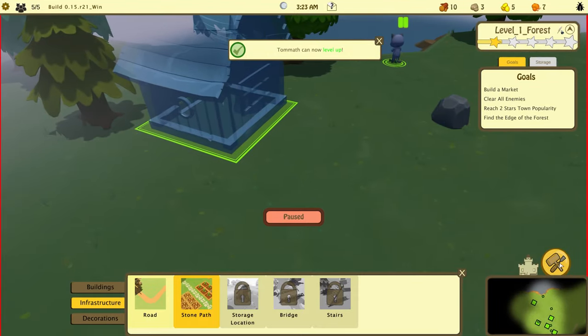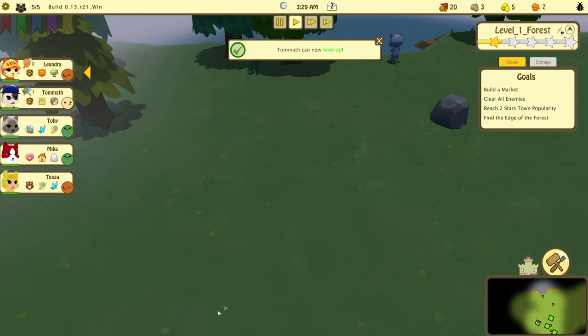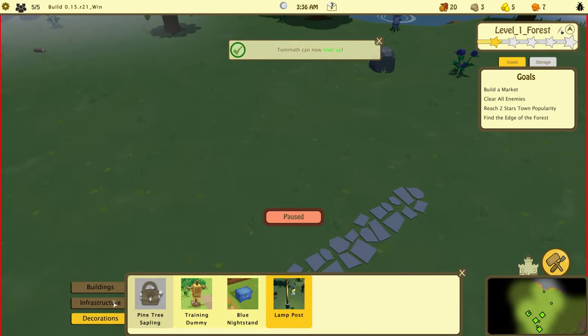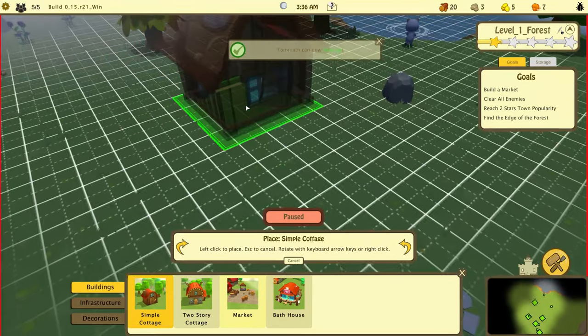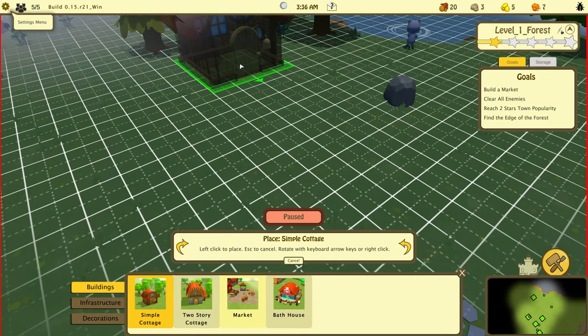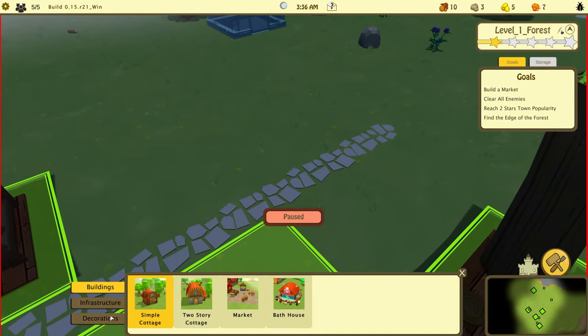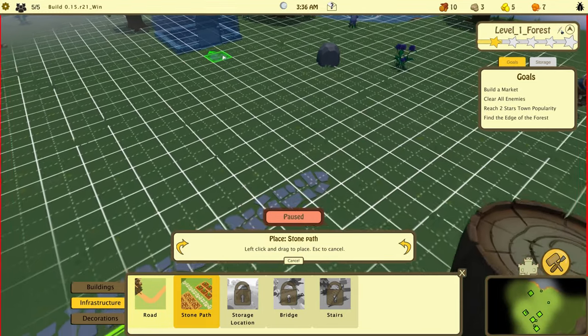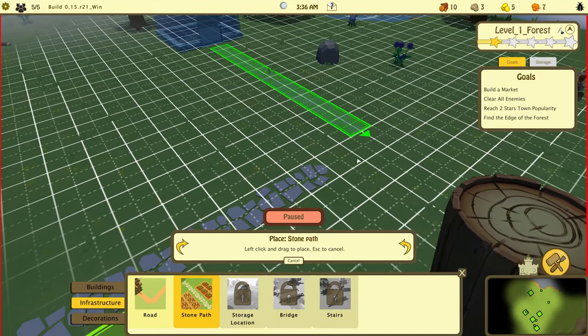Okay I'm doing this wrong. Building — we're gonna put a house here, and then go back over here. I really like this little pathway, this is cute.